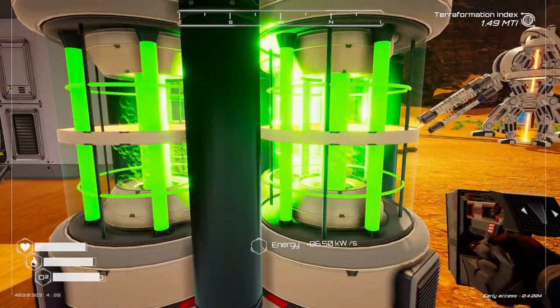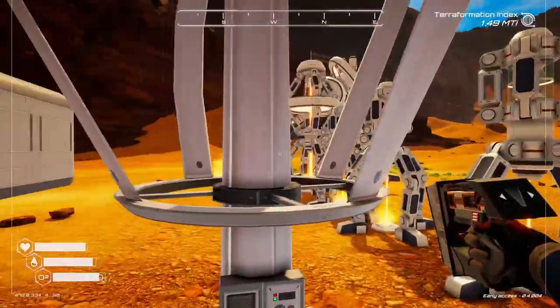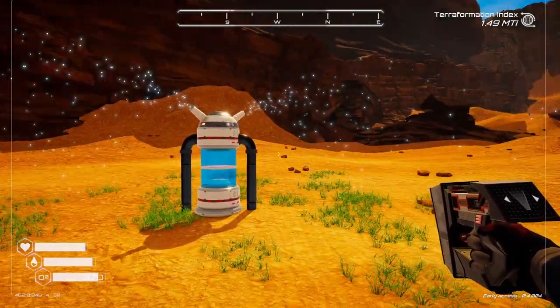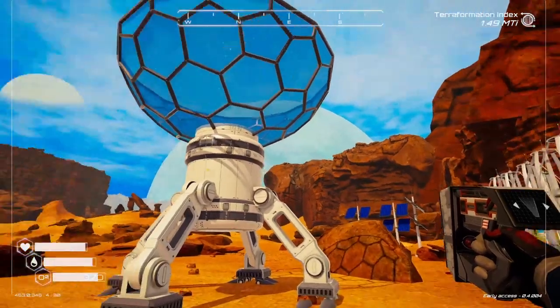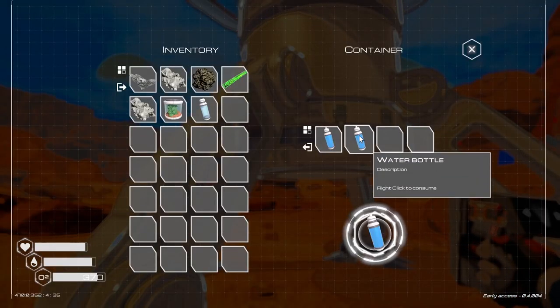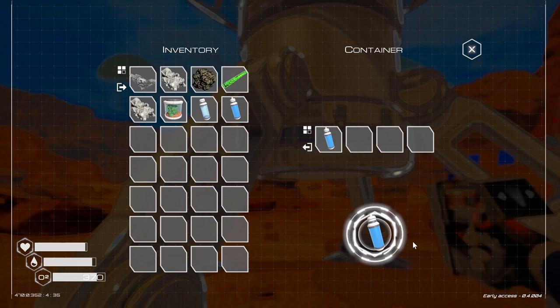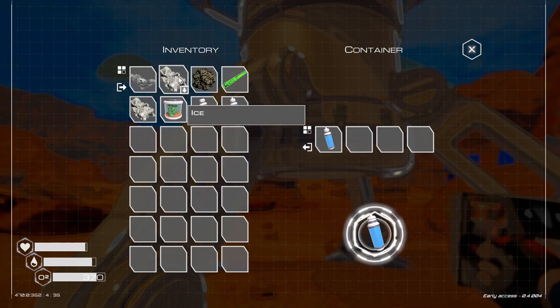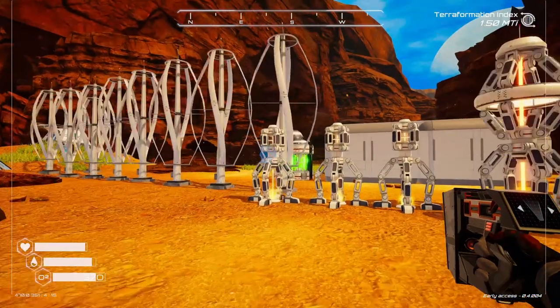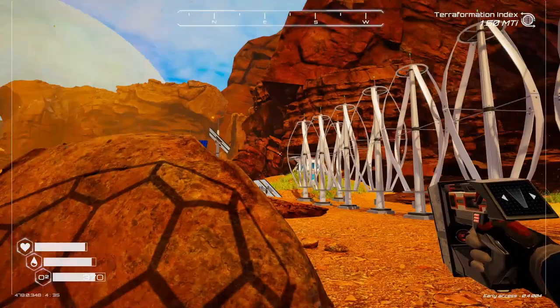We've got our nuclear power generator, we've got a lot of drills, and I just put this one up spreading some grass. I've got a water collector so we can actually get bottles of water — we don't have to go gathering up the ice, which isn't too hard anyway.